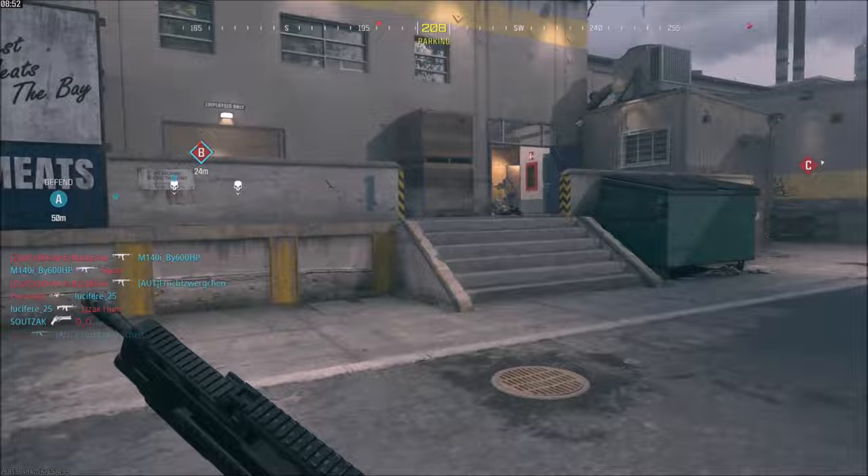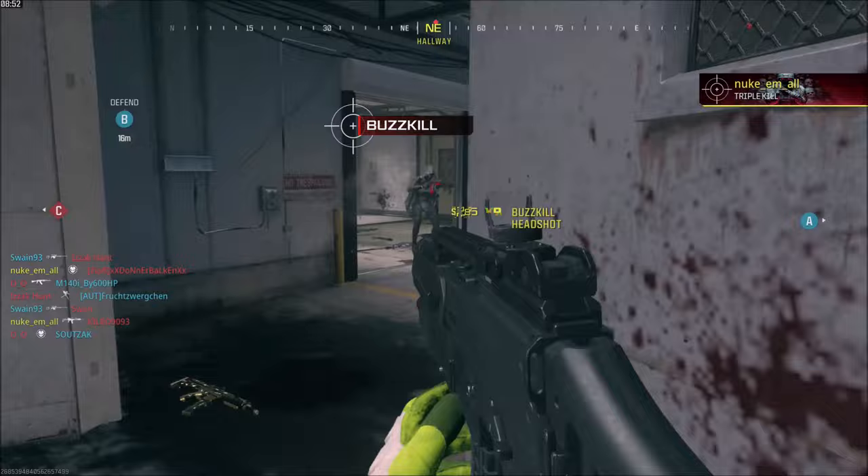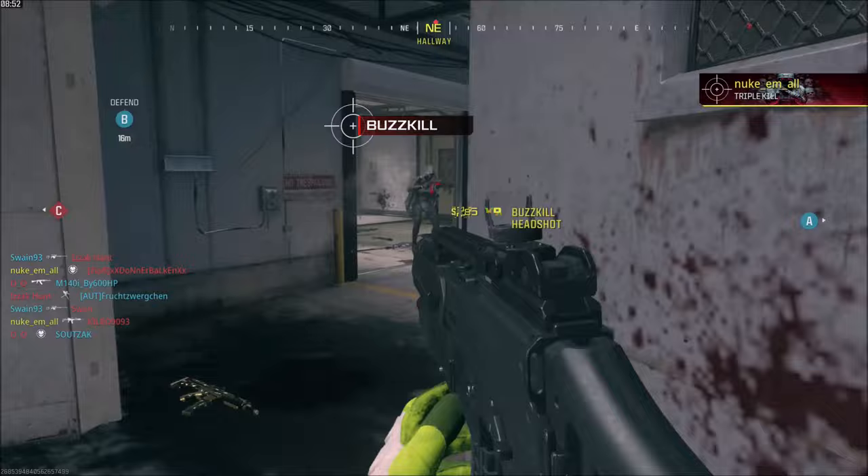I'm only three kills away and I'll show you that it works. So this is the last three kills, and then I unlock the forge camo for the Holger 5.56. The Corvus Master Key did work for me.